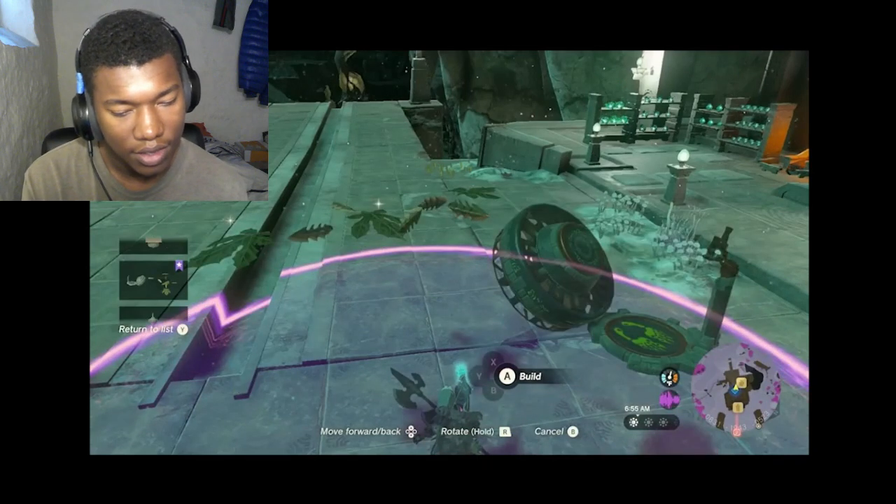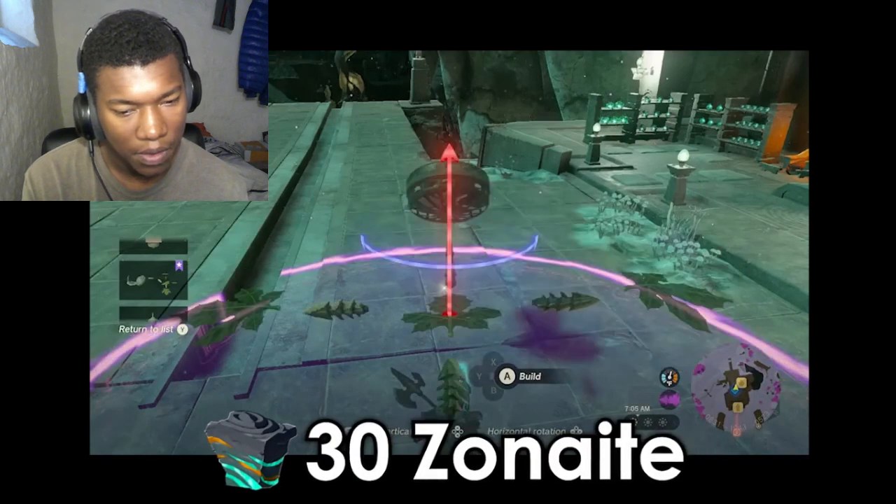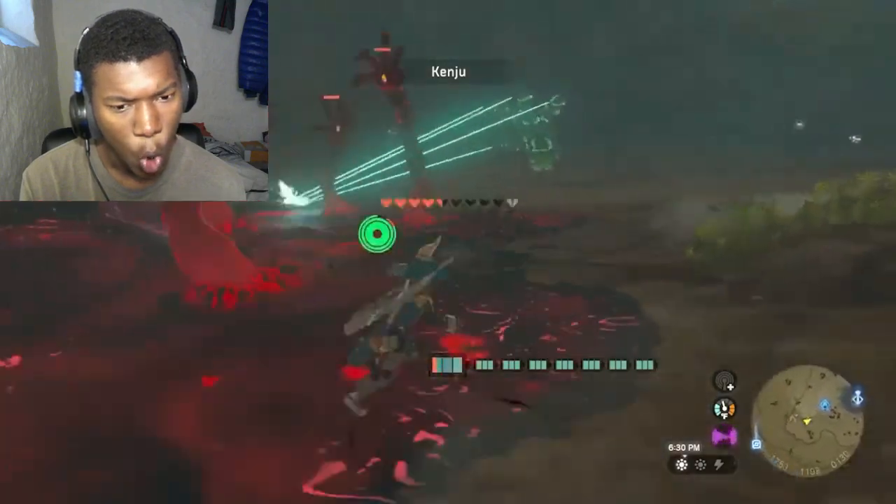Once built, it costs just 30 Zonai to auto-build, but the fronds and horns are pretty common if you want to bring that cost down. Okay, they're ruined by gloom hands.